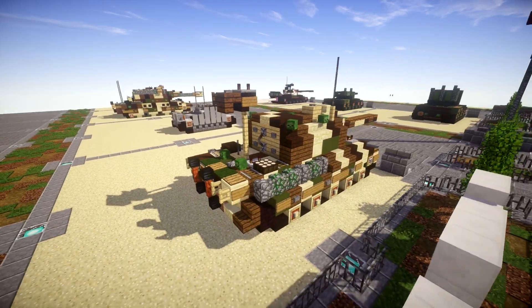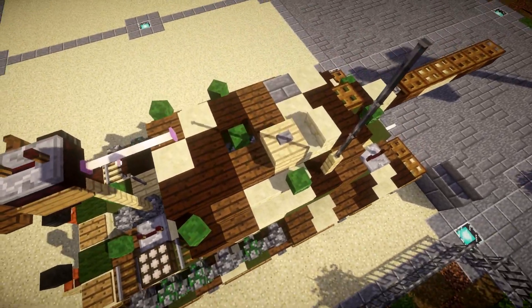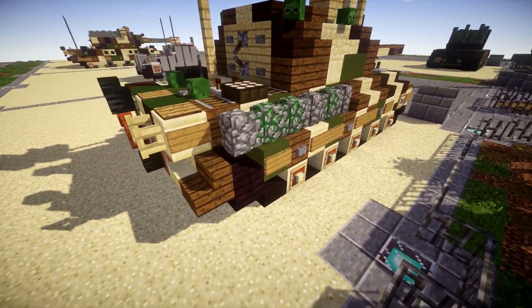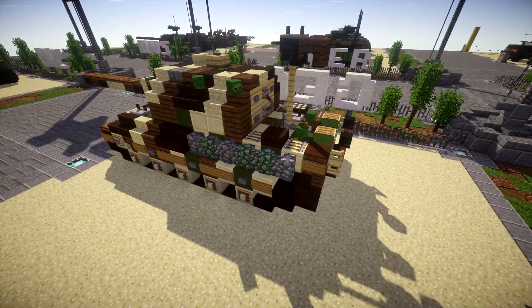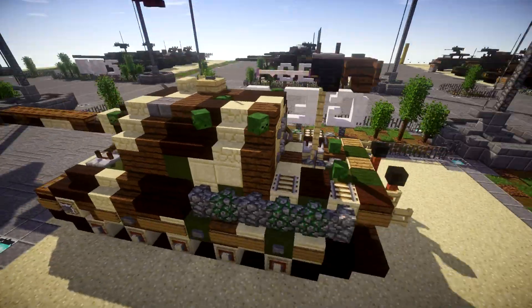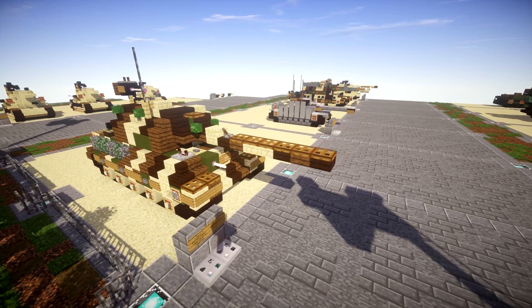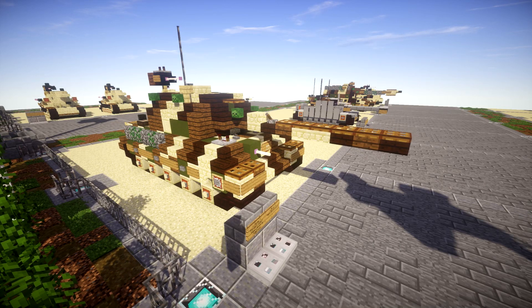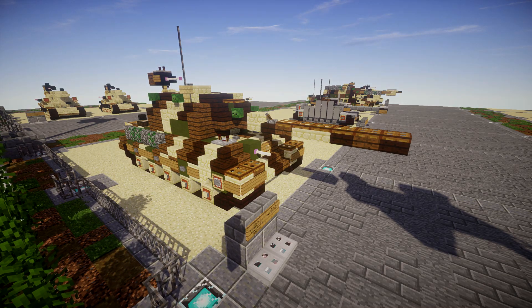The machine gun itself is just kind of mounted here — it's not fixed, it could probably be removed or added when needed. I decided to include it because I did on the last Jagdtiger and it's a cool little attachment. On the top we have the radio antenna, and the sides and tracks are the same as the Tiger 2. The only real difference is the gun casemate on top. Overall a really awesome vehicle — came out really good, and I hope you guys can enjoy it as well.